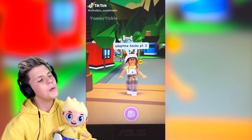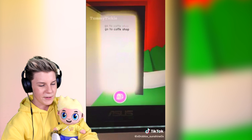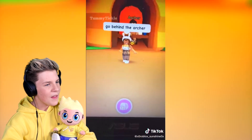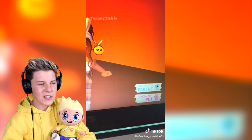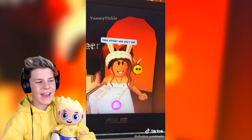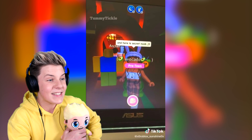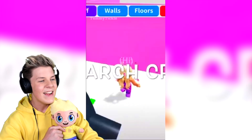Adopt Me hacks part two. Go to the coffee shop, be a baby, go behind the archer, be an adult. Take a stroller and any rideable pet — this is actually a real one! There's a secret noob. I've done this before, it's actually really sick.